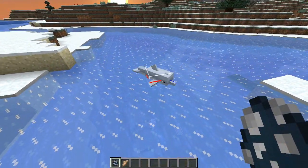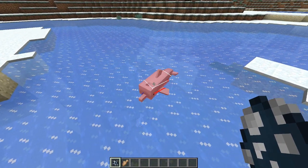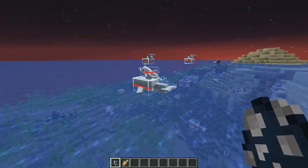Now if a dolphin is above the water it will eventually die. Here we have a dolphin above the water and he starts taking some damage. When they do die they will drop some raw cod. So we just spawn in some dolphins.